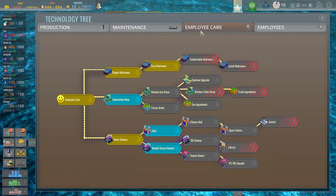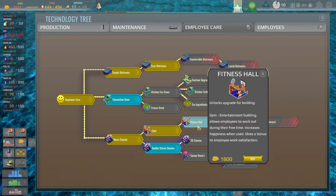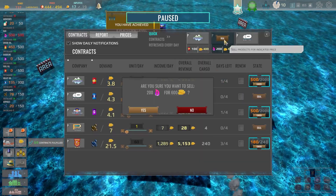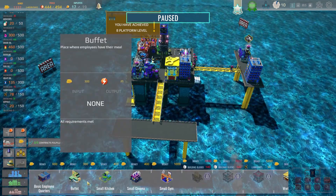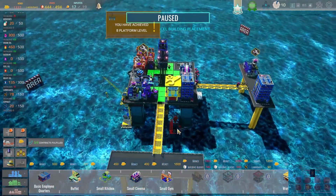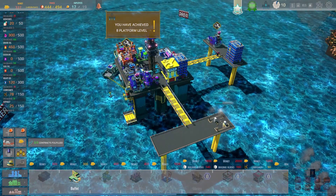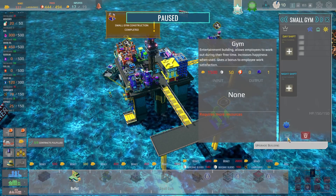If we look at employee care, it means we need a gym and a fitness hall - oh god, this gets expensive quickly. Maybe if we sell a bit of gas we could just about afford to build one of these things. I had to build a whole new platform because I don't actually have room to put one on here anymore. I don't want to put it there because it'll be right in front of the gas turbine. So let's stick one over there and get that built - though we're probably not going to have enough money to upgrade it.